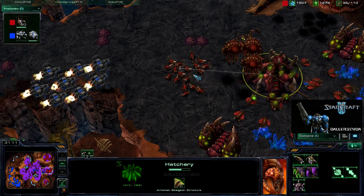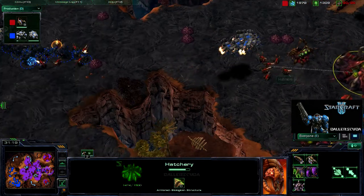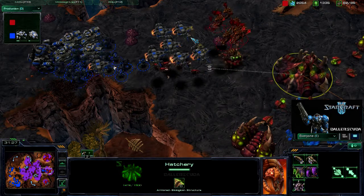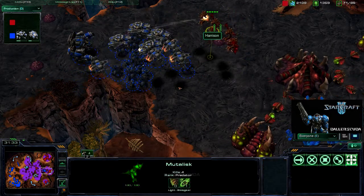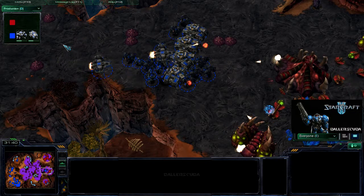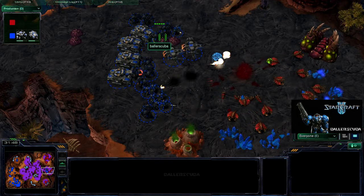He's getting 20 more Zerglings. Those banelings have been absolutely cost-effective for him, as have the creep tumors — the creep tumors have really saved him this game. The Vikings aren't going to make it. Look at that — all those banelings just to take out one Thor. I think that was not a cost-effective way for them to go.